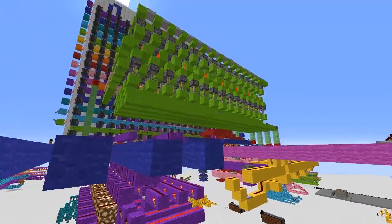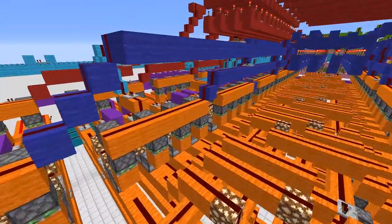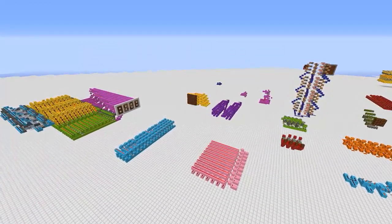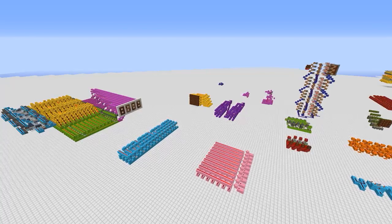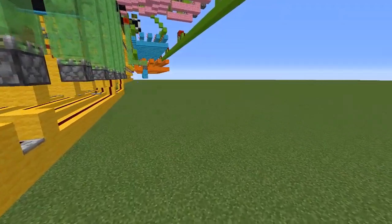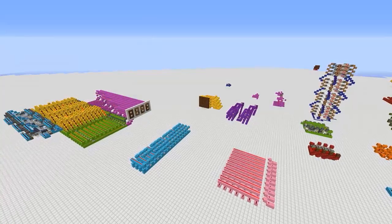After a number of failed attempts at making computers, and some builds I didn't really consider a computer, I just decided that I wanted to make something compact and functional, even if it's just more of an underpowered calculator than a computer. This is why the world is created on a normal grass superflat world, and not a void world or an iron block superflat like some of my other computer worlds.